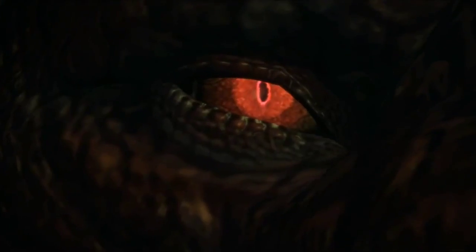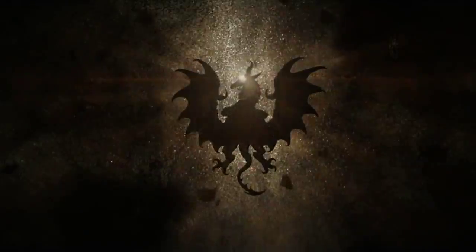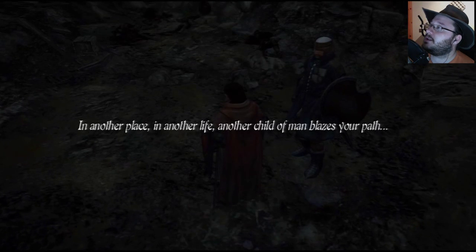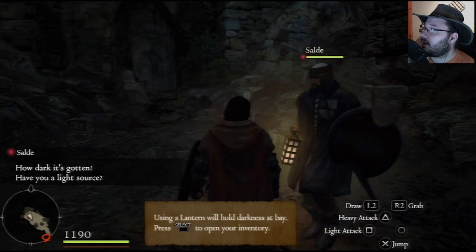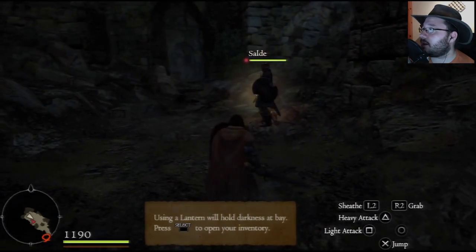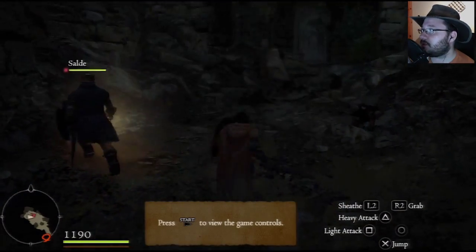We get a bit of cutscene narration: 'The choice falls not to me nor to the wings of fate — it is yours alone.' and 'In another place, in another life, another child of man blazes your path.' So in this part of the demo, this character Salde is supposed to be like your main pawn — this is what your character would look like using the most default options.